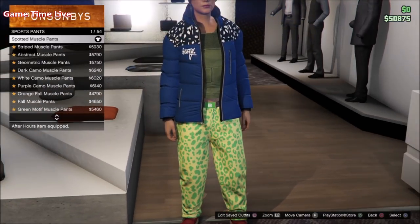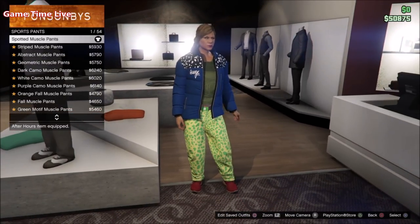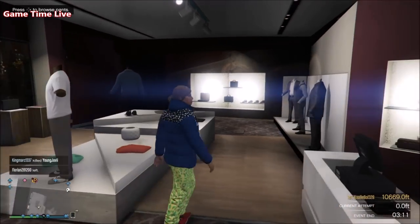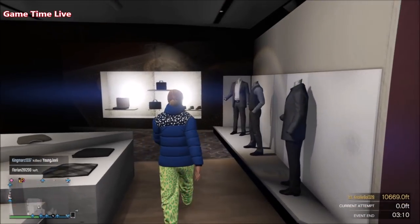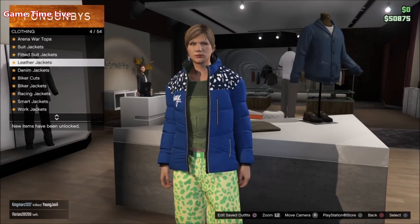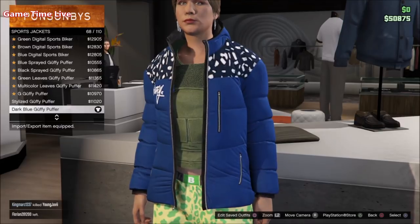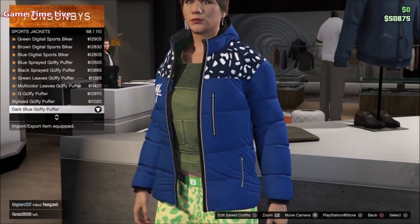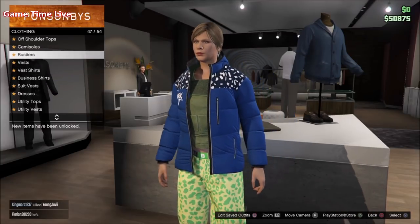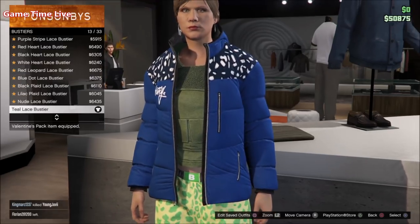For the very first outfit, we're going to be creating the white and black outfit. Go over to the pants section on the second female character, go to the sports pants, and put on the spotted muscle pants — these will allow us to merge a pair of black joggers. Now moving over to the top section, go to the sports jackets and put on the dark blue Guffy Puffer — this will be our white Bigness T-shirt component. Then move over to the bust section and put on the teal lace bust here, which is the white vest shirt component and will give us the ripped shirt effect.